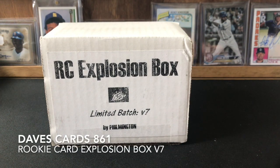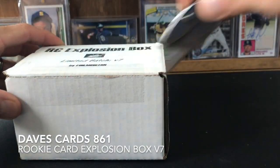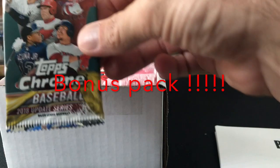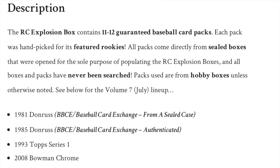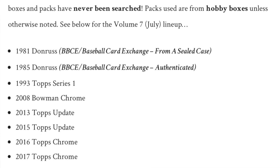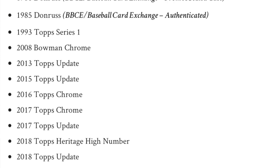Alright, here we go — the much anticipated Rookie Card Explosion Box, version 7. I'm pretty excited about this one. I got Madison with me, so we're ready to get after this thing. Looks like I got a free update, so I'm going to go ahead and show you the Rookie Card Explosion Box insert paper, which is what we get. Let's try to make this work with Maddie. Here's the rookie card explosion box cut sheet from Filmington.